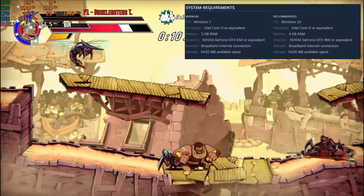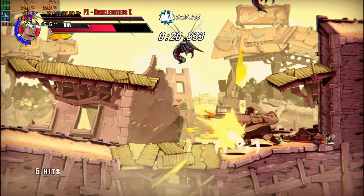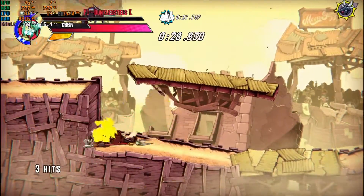Next one is Speed Brawl — I love that quick-paced game, released in September 2018. Again, all max settings and 60fps, with the little help of another stick of memory.